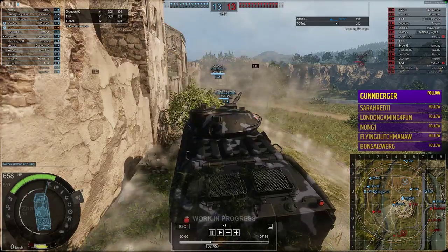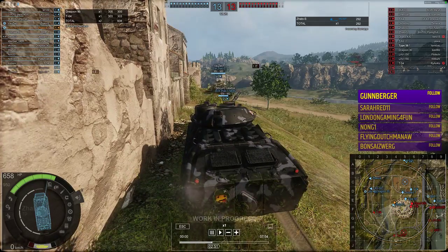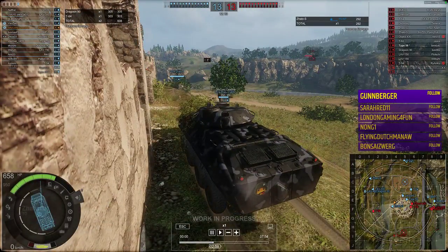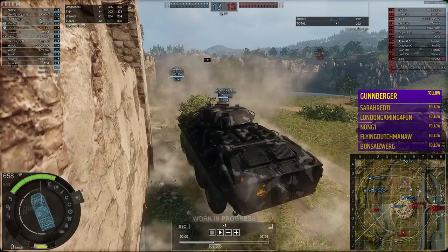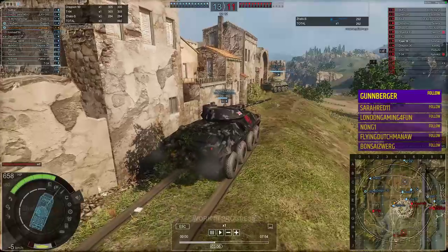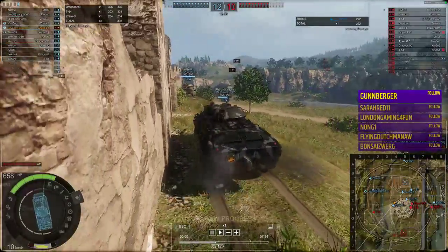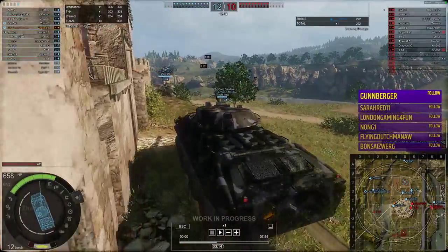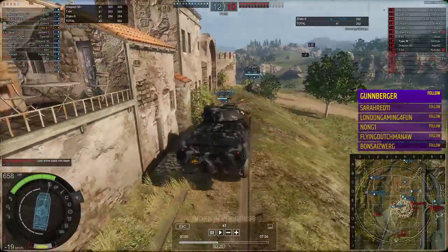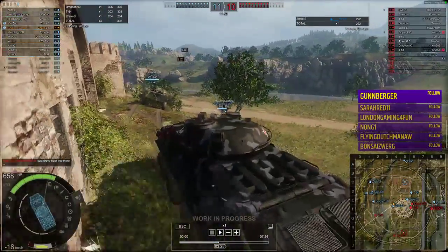Well, that was an evil blind shot — that was evil. I knew something was over there, that's why I was putting suppression fire out there. Because there's tracer poke. Yeah, that was kind of lucky in a sense, but I knew something was over there and I had to get rid of it. So that's my first kill. Between us we've got two kills — that's not bad. Let's see what more we can do.